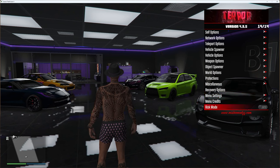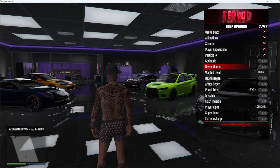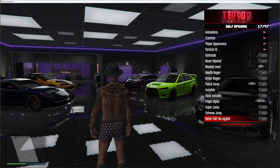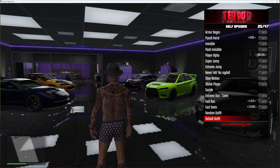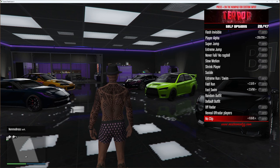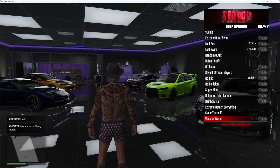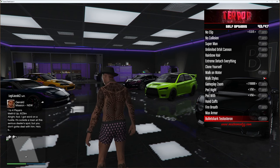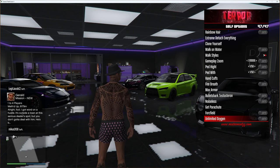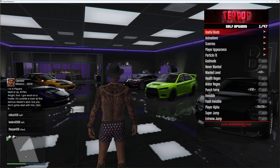For self options you've got useful binds, animations, scenarios, player appearance, particle effects, god mode, never wanted, wanted level, health regen, armor regen, punch force, invisible, flash invisible, player alpha, super jump, extreme jump, never fall/no ragdoll, slow motion, shrink player, suicide, extreme run/swim, fast run, fast swim, random outfit, default outfit, off the radar, reveal off the radar players, no clip, no collision, superman, unlimited orbital cannon, rainbow hair, extreme detach, clone yourself, walk on water, walk styles, gameplay zoom, ped height, ped width, handcuffs, fire breath, max armor, bull shark testosterone, noiseless, get parachute, force field and unlimited oxygen — 47 options total within self options.